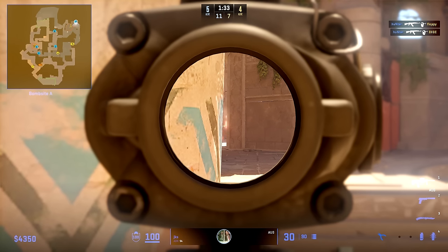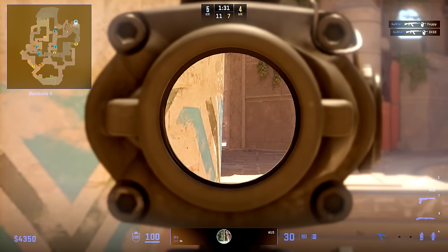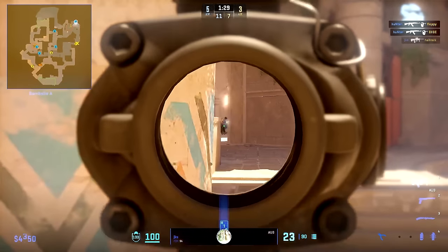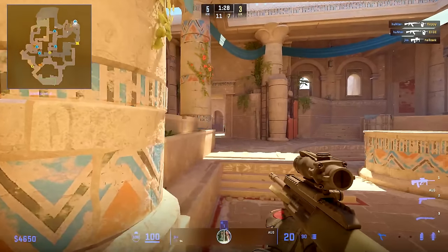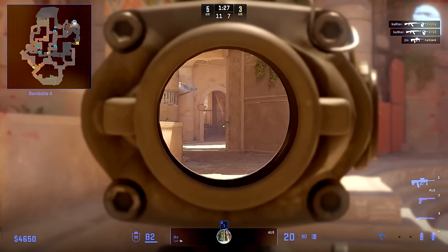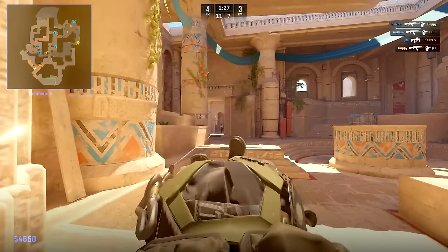By going to the pillar he is safer and will be able to catch Complexity before the execute. This is done to make sure he can get some information before Complexity can execute A site. He gets one kill, then repositions fast, but loses to the swing. It's quite unusual to see him staying after the first kill — but he probably didn't think he had time to move back to site before the trade attempt from Complexity would come.